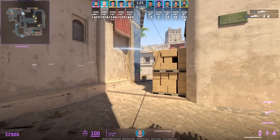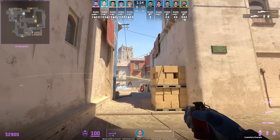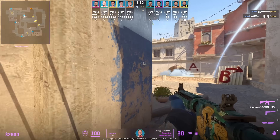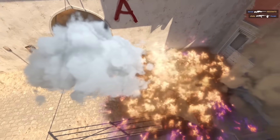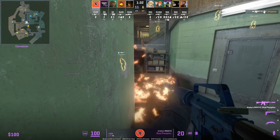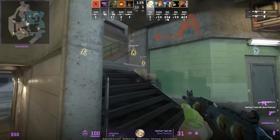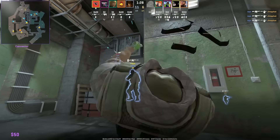Let me show you Exertion's favorite nadeset that he throws from short on the CT side on Mirage. First is a bottom con smoke, then he's going to molotov below window and throw a flash over top mid. This smoke will slow down the T's mid control. Look at the cover of this molotov — Robz plays on top of this red barrel inside connector, and after the molotov ends, look how he's moving left and right. This movement is going to prevent the pre-aim and pre-fire from Jimmy in that right corner.